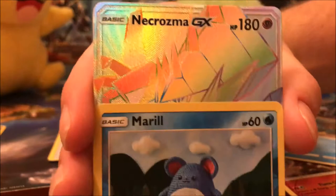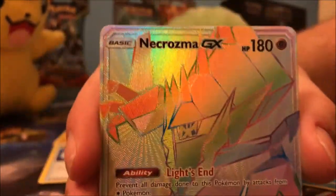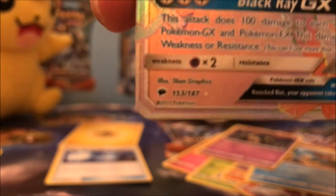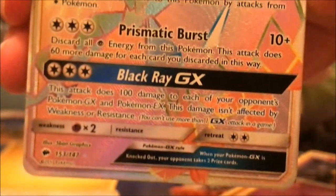And for the rare it is — oh! Secret rare Necrozma GX! And you got that in a Necrozma pack! I'm gonna go get a sleeve right now. Why didn't we prepare?! Wow, wow, I was not expecting that. I have not seen this anywhere. Oh man, wait — is that the secret rare? This is the secret rare — you can tell by the rainbow. That is our first secret rare and it's a Necrozma. I am so happy about that.